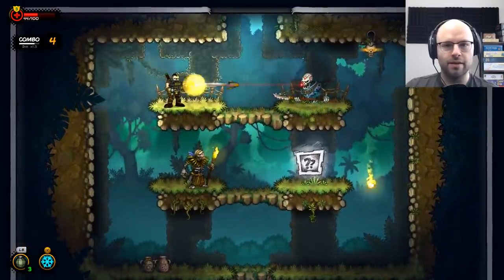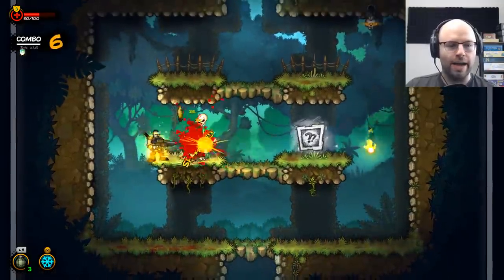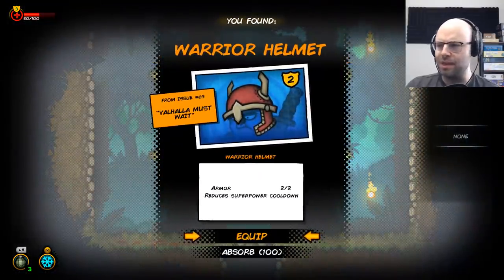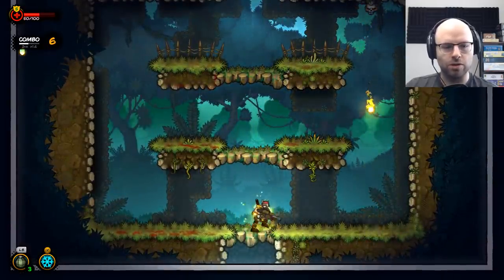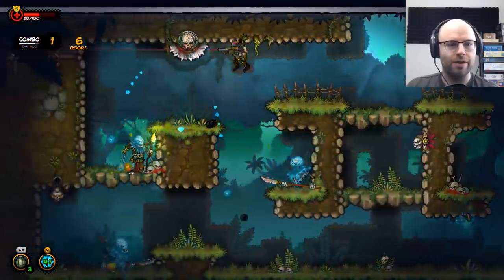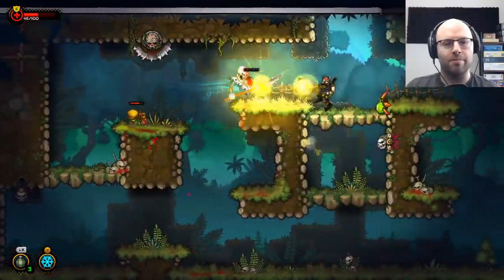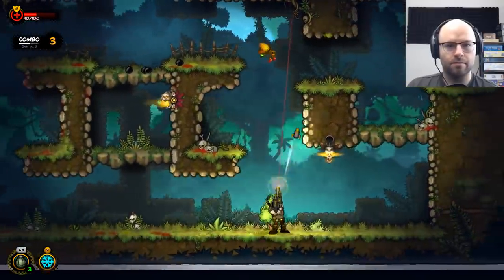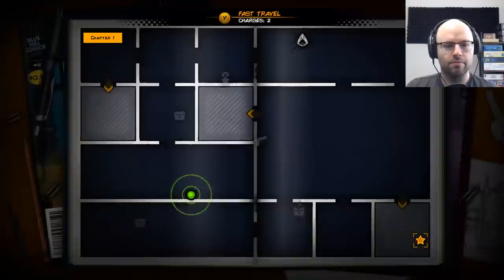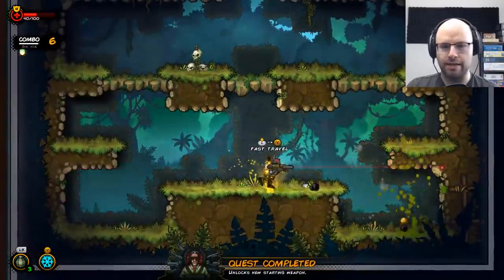We've got to kill 9 more enemies with the rocket launcher to unlock it permanently. In 2D games I'm much more of an SMG sort of guy. Warrior helmet — can we equip two different pieces of armor simultaneously? Yes, we can, and it does change the way our character looks. I'm a dummy — why have we not been using our superpower? I heard that it replenishes every 20 enemies that you kill!